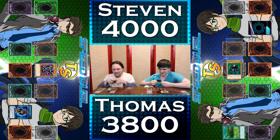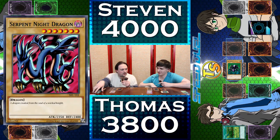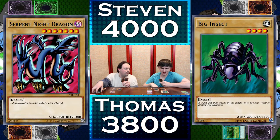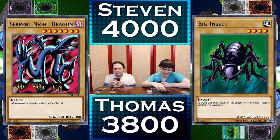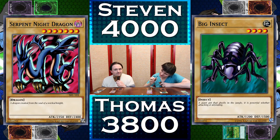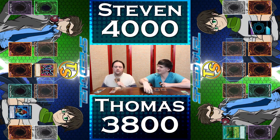Now then, I'll set one card face down before entering my battle phase. Serpent Night Dragon, attack that Big Insect! Since it was in defense position, you don't take any damage. I end my turn.